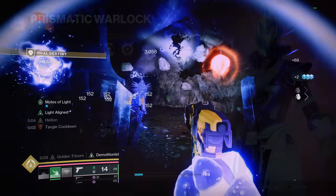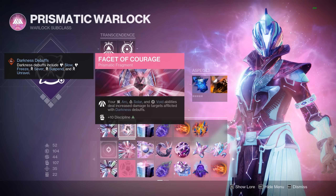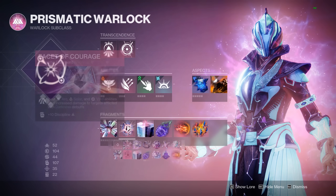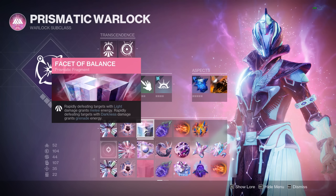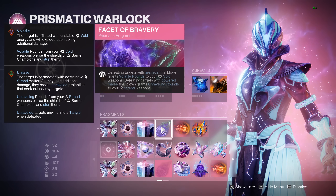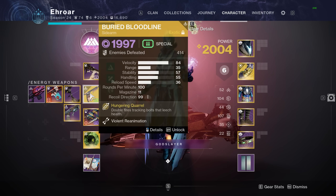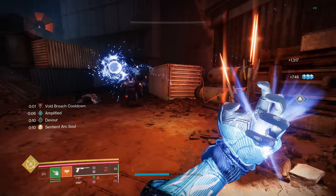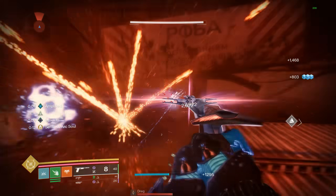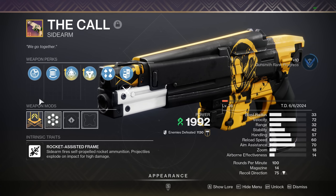Looking at fragments: Hope gives faster class ability recharge while you have an elemental buff with Devour active. Courage makes light abilities deal more damage to targets afflicted by darkness debuffs — slow, frozen, and unraveling — buffing the Arc Soul and solar buddy. Balance helps get melee and grenade back via rapid defeats with light and darkness damage. Bravery gives grenade and melee final blows unraveling rounds on your strand weapons, which works with Buried Bloodline and Arc Soul.